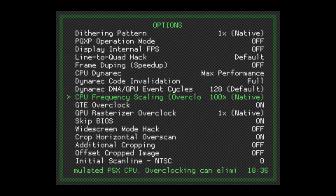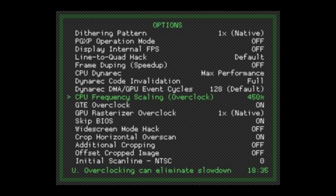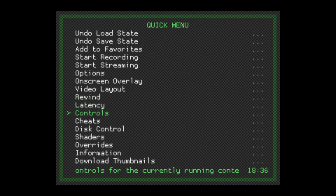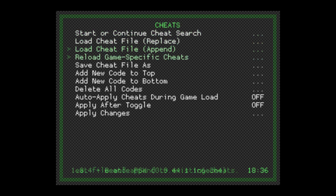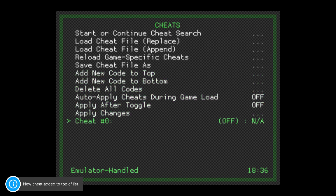Then go to the CPU Frequency setting. What it does is increase the CPU of the console to remove a lot of the slowdown that PS1 games used to have. For the sake of this video, we're gonna crank it up between 450% and 500%, depending on your system. After that, you have to go to the cheat section, and there you have to add a new cheat code at the top and input the code for the 60fps fix.